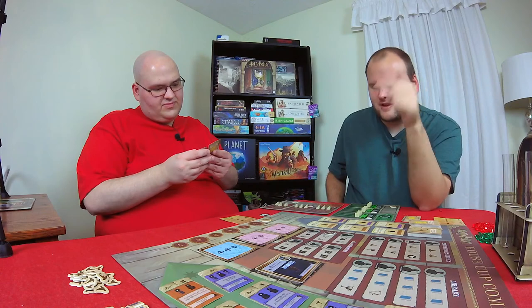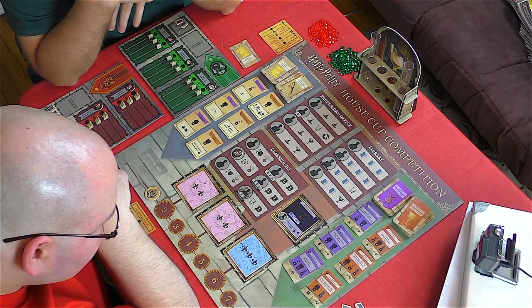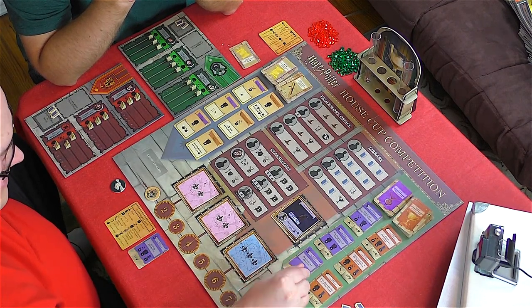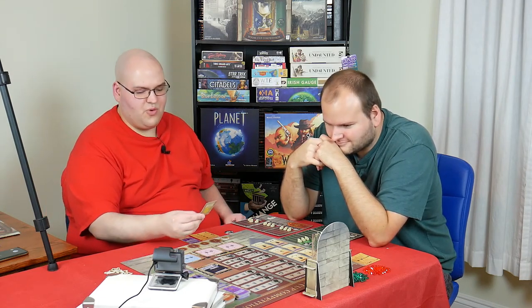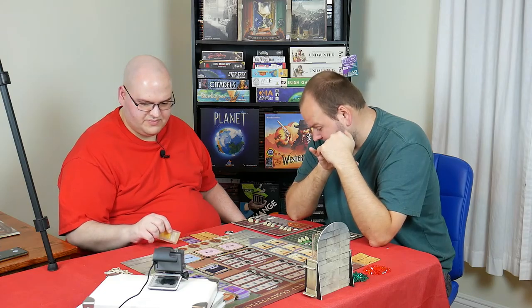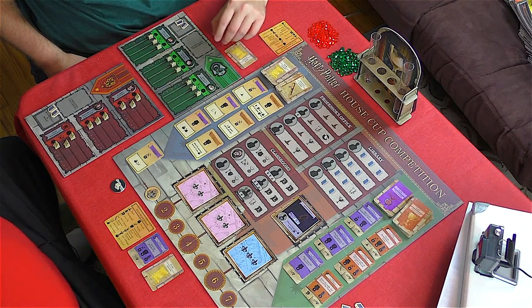I'm going to go all the way for "Hail the Bus" because it's a lot of points. I'm going to place Ron and he'll complete a lesson — he's going to cast an enlargement charm. The reward is any student gets a level in Charms, so Harry is going to learn one in Charms. That's my turn.